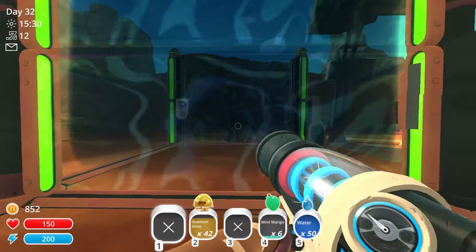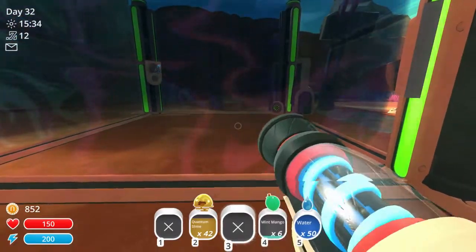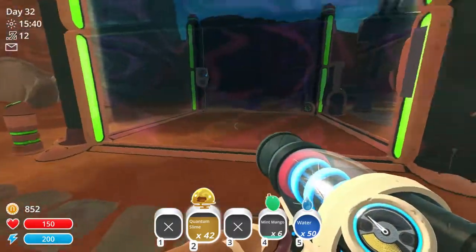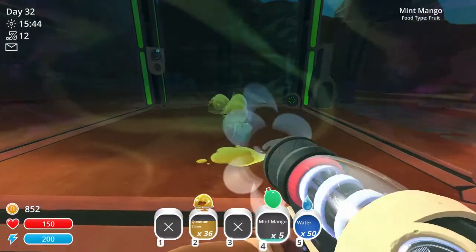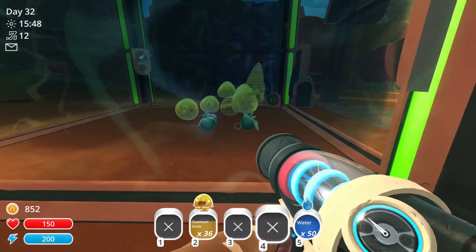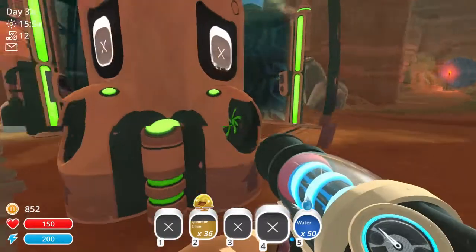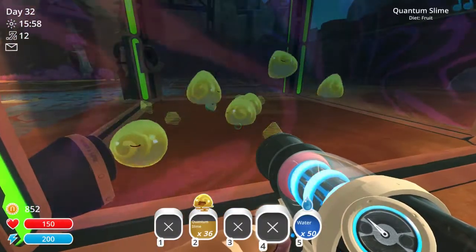Took me a few seconds but I finally decided on putting them in the only place that made sense — the lab. You can't have quantum things without a lab. I'm only gonna unload six at a time since I have that much food on me, and these guys love fruit, so I figured I might as well go ahead and feed them and get them kind of ready to go.